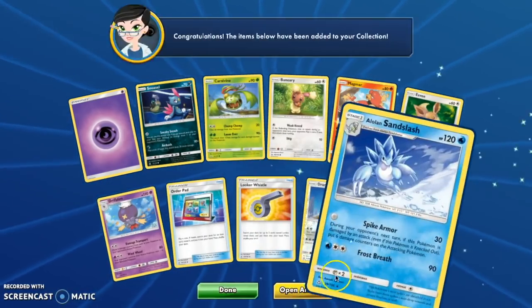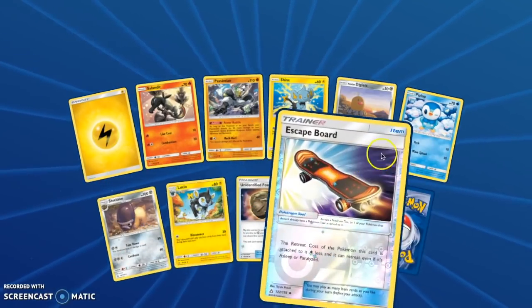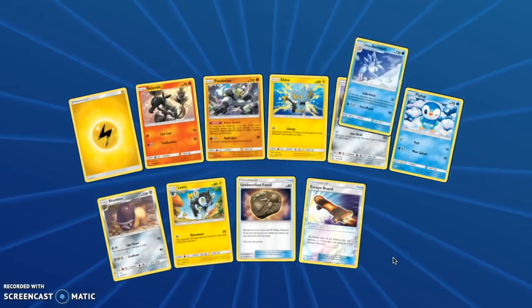I guess we've pulled one Prism, right? Yeah. We're on pack 88 — we started with 111. Wait, we should have pulled an ultra rare by now. Escape Board Reverse.